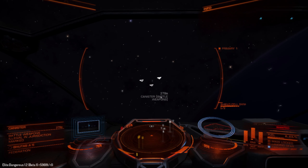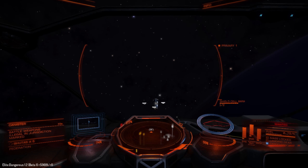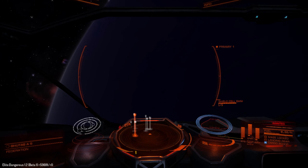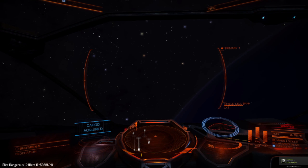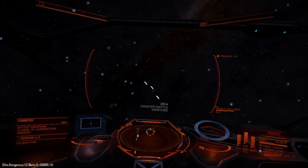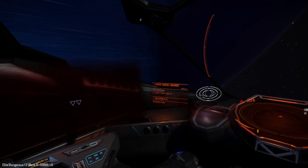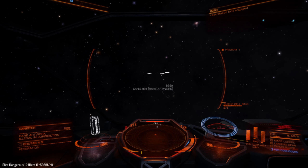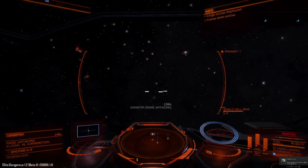I'm doing this in a bit of a sloppy way, but since this is the beta server nothing of what I'm doing here actually matters. What I discovered when trying to sell these liberated cargo containers is that they're marked. I think you can only sell marked cargo containers on pirate bases, because when I tried to sell them on a normal black market I was unable to sell them in the usual way.